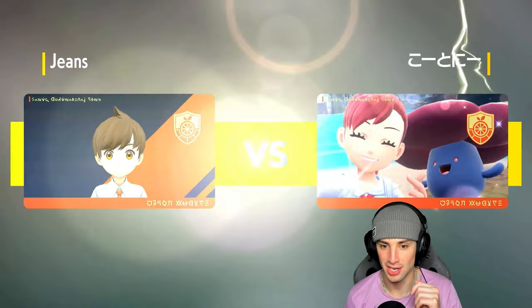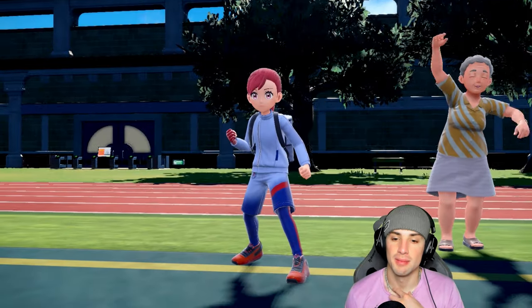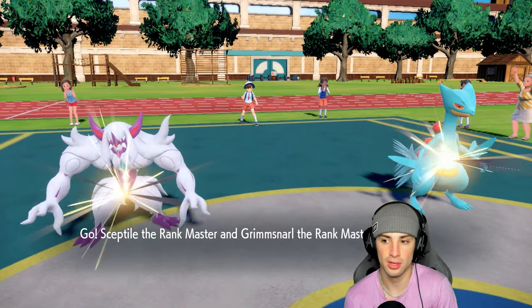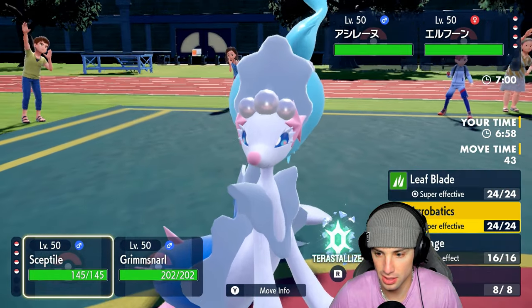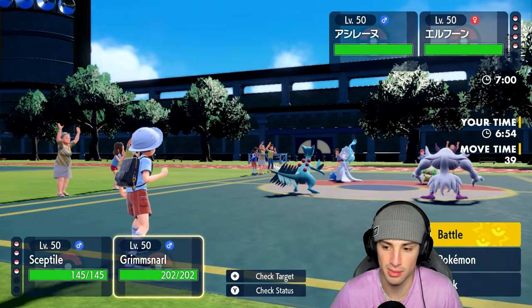Back to the action — I'm kind of hoping we can just set up Sceptile, pop a little Swagger, get the Mirror Herb going with Unburden, and start attacking. We're gonna see Whimsicott and Primarina from the opponent, which I don't mind at all. It's gonna be a simple Swagger play — and then I could just Acrobatics, because they probably think I'm going for Leaf Blade this turn.